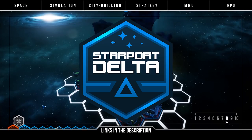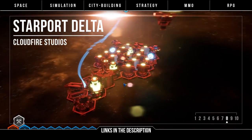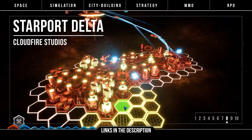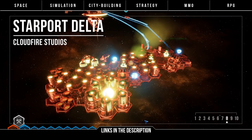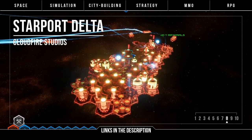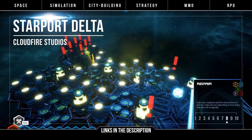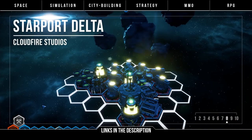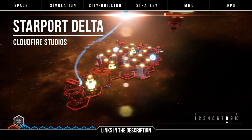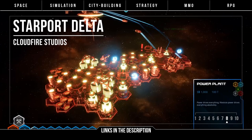Space station builders are an intriguing concept — how do you even add rooms and modules to something floating in space? That aside, Starport Delta requires you to balance gathering resources, station maintenance, and resident requirements. Interestingly, it uses hex grids and has a system where station upgrades are applied through proximity, so grouping three power plants together will result in a cluster supplying a larger area while requiring less maintenance — which seems like a fun system.